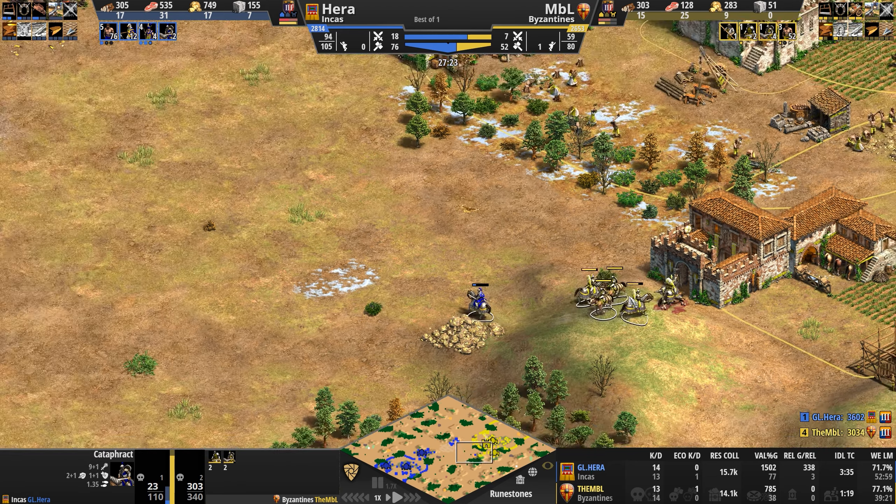It looks like the Cataphracts had their way with six Eagle Warriors — I was waiting to say seven, but the eagles just retreat into the safety of the monks. Nine attack range — sniper-line range — is going to keep this Byzantine army at bay. He needs something to counter these monks, and I think he's going to need something a little bit more numerous than four light cavalry units.